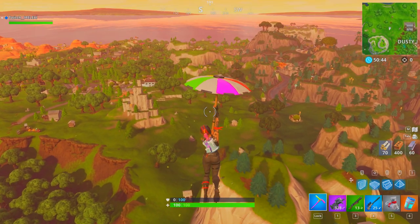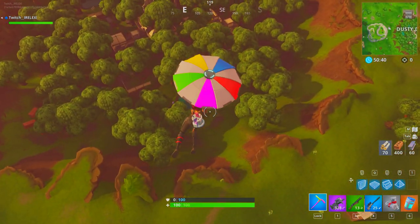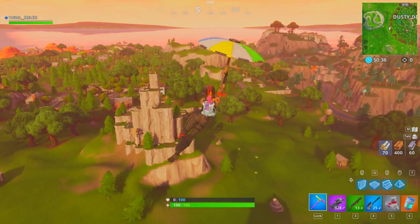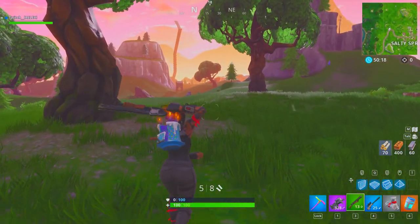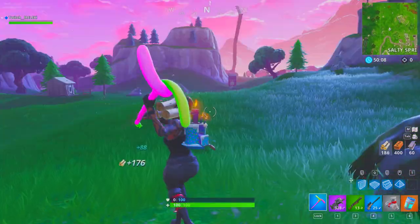From this rift spot you can go wherever you need to get more kills. If you still don't have max wood, you can go down to Dusty — you'll usually find some kills there if you want. No matter where the safe zone is, you can always get to it. You can get kills or avoid them, and you can get mats.